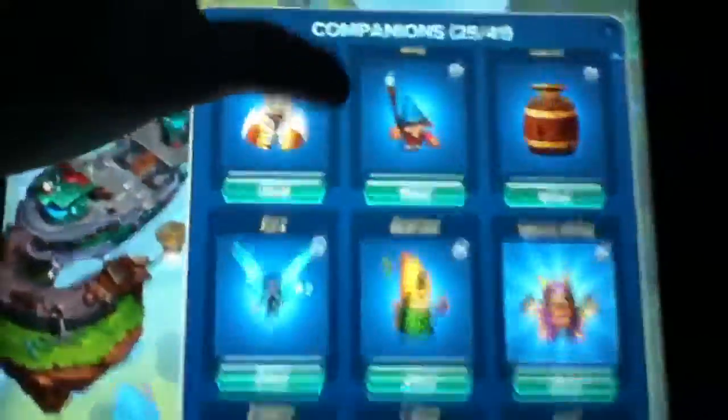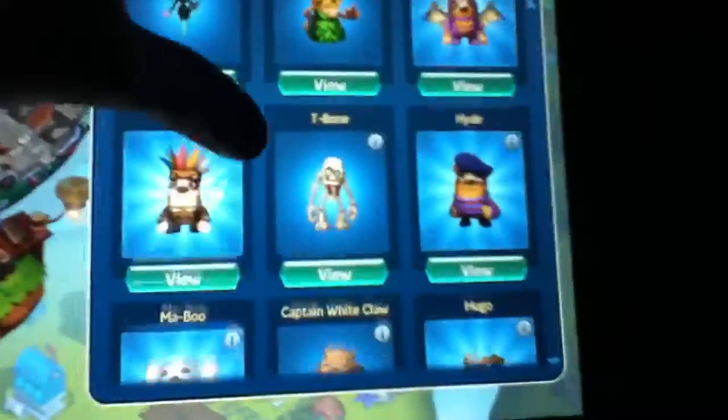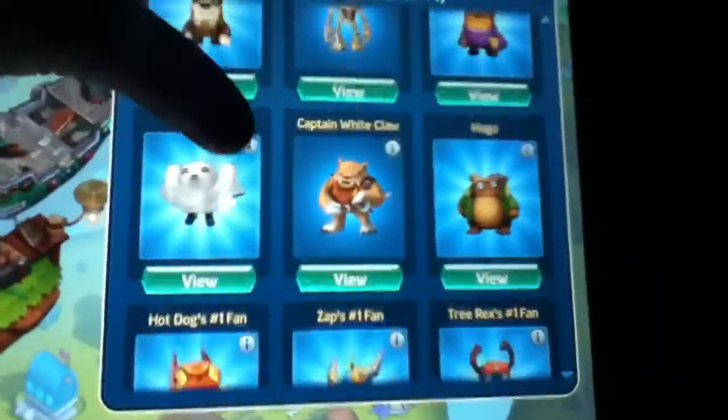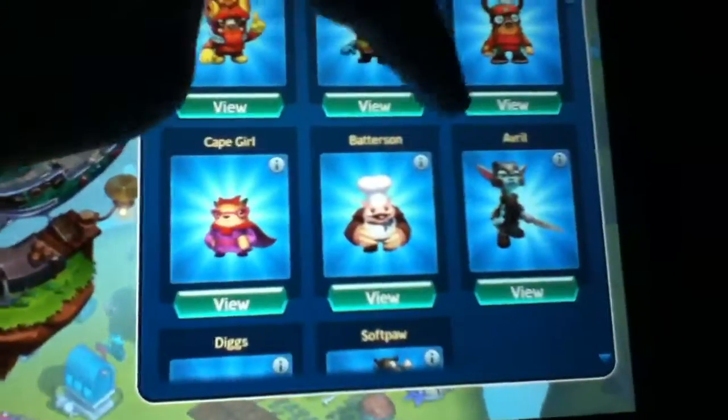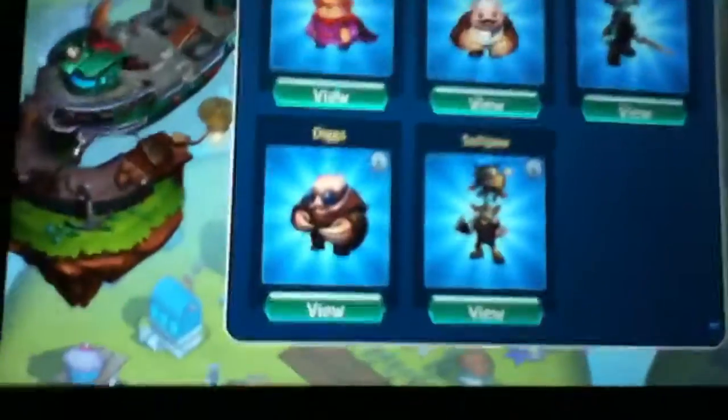I was also able to buy 5 alter egos. I was able to buy Hugo, Scape Girl, Batterson, Avril — who's on sale today — and Diggs.